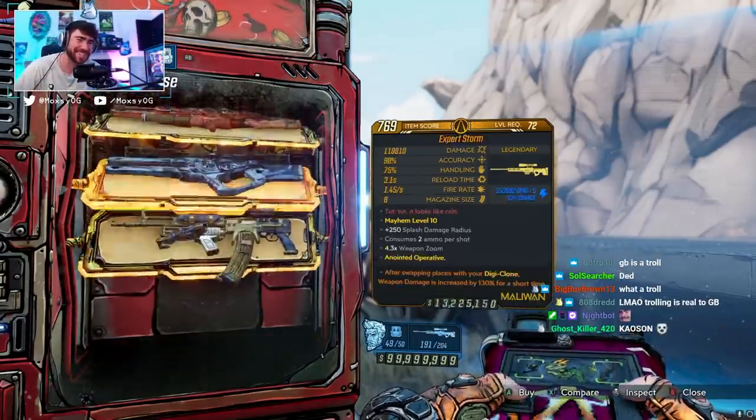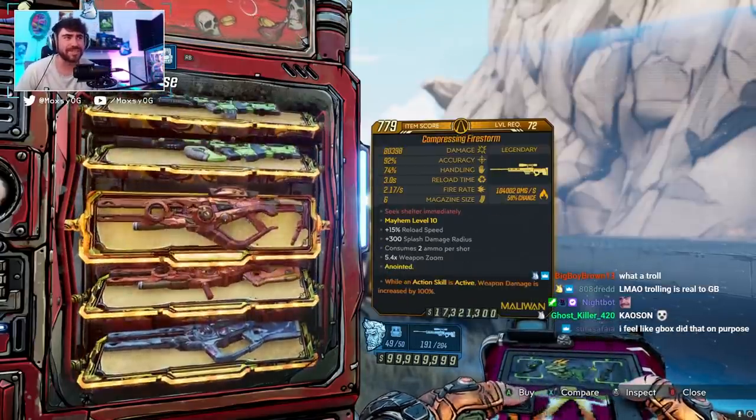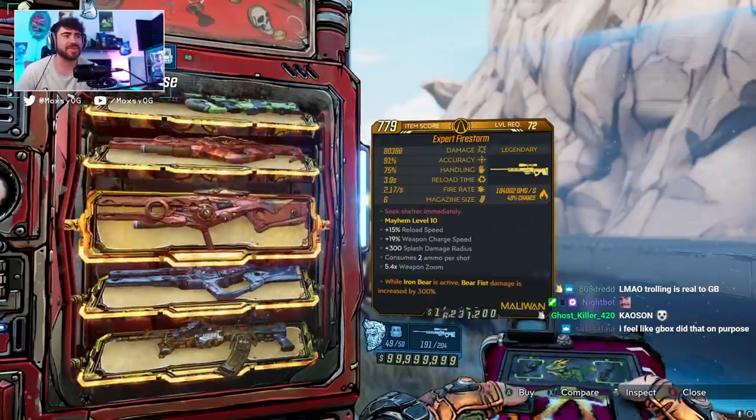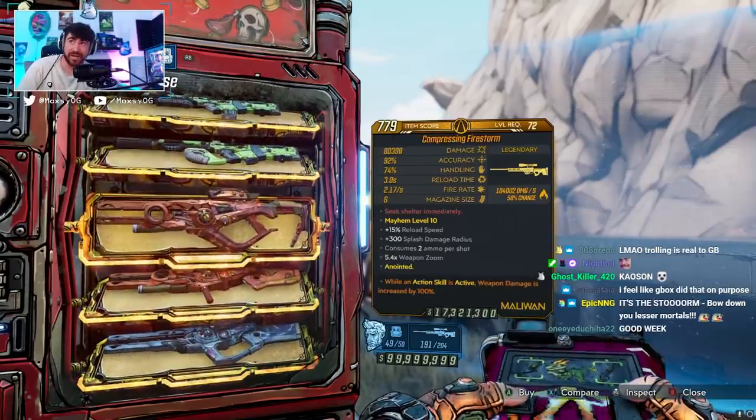I spent so much time farming for Ko'sinns. The other weapons: it looks like we've got four weapons in the vending machine — the Firestorm and the Storm, maybe those are classified as the same gun. Firestorm and the Storm.